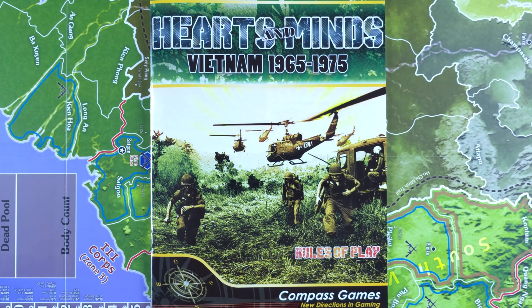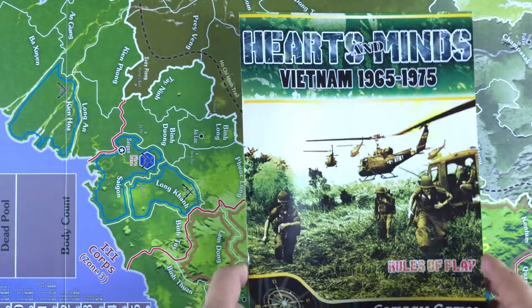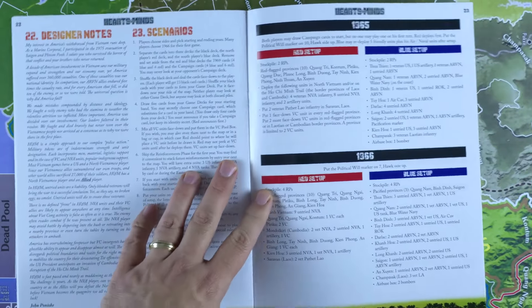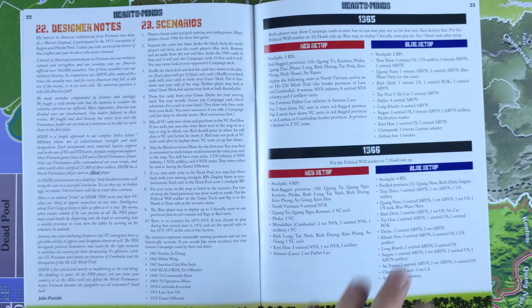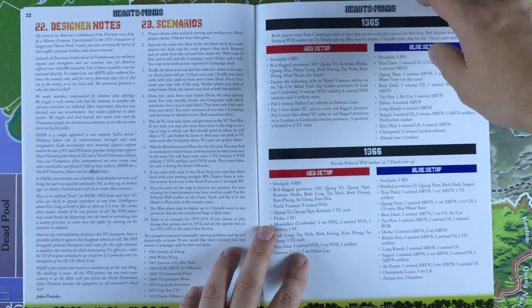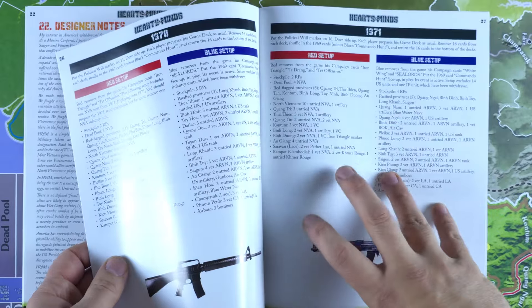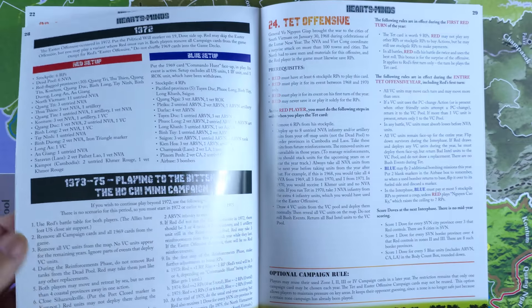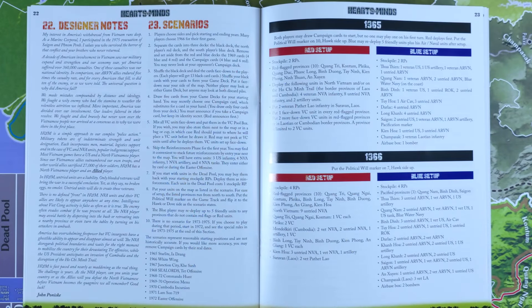I'll talk about setup briefly, and then we're going to get into some gameplay and go through some number of gameplay events and see how far we get. We'll see if there's a part two down the road. So here's our rulebook, and towards the back we have our scenarios starting with 1965. You can start from within any year from 65 to 72, and then 73 to 75 you can continue to play to the bitter end.